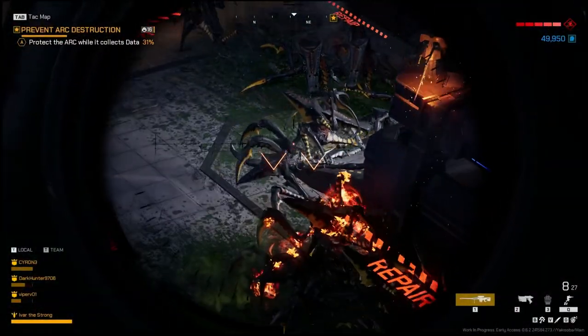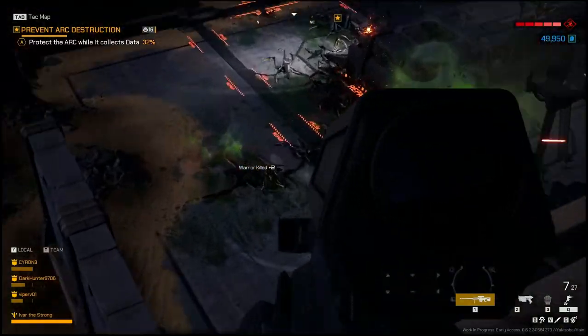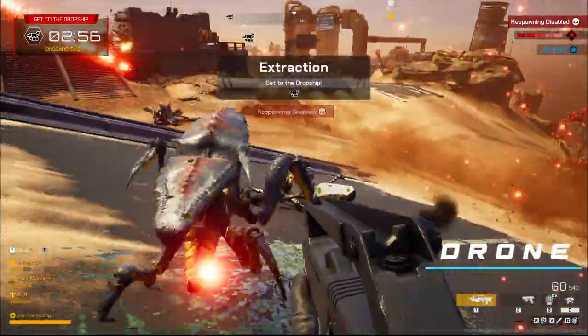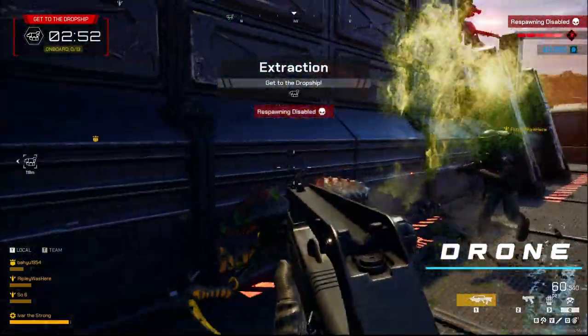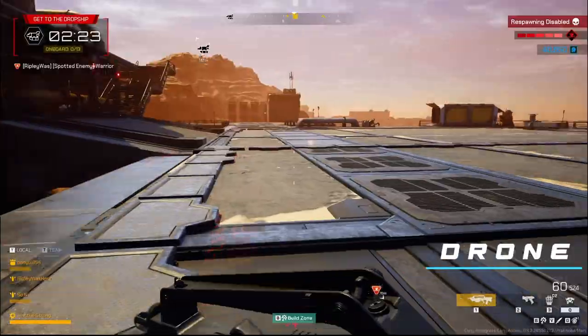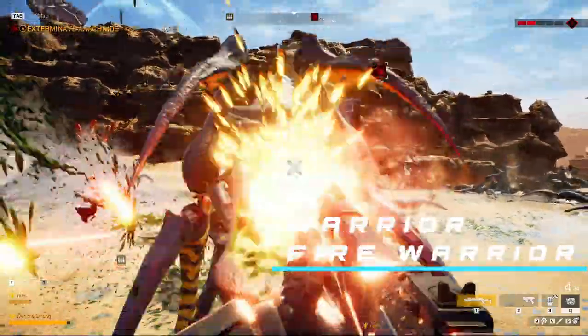The horde consists of a variety of sizes and functions within the swarm. First up is the Drone. While being the smallest and seemingly the least threatening of all the other arachnids, they are still perfect for harassing, and in a large enough swarm they will be a big problem for whoever they target. Next up we have the Warrior, the backbone of the arachnid swarm, coming in two variants: the normal Warrior and the Fire Warrior.